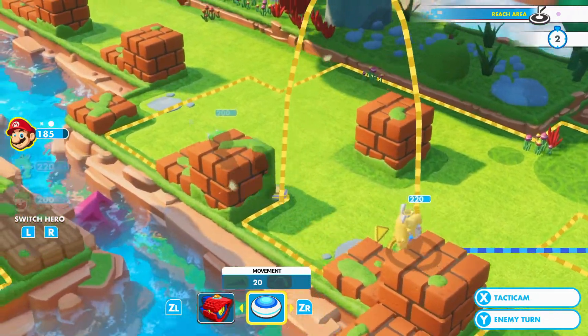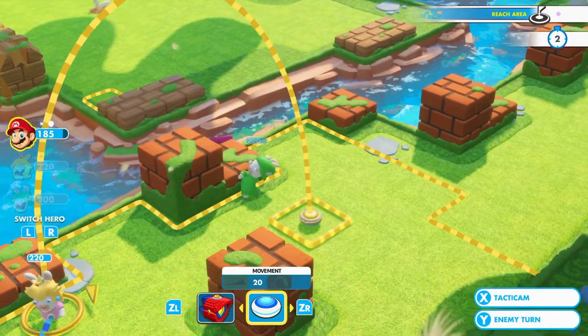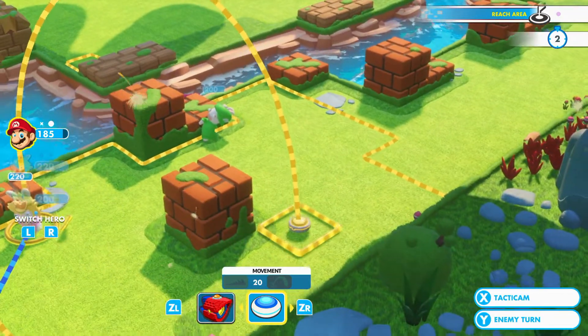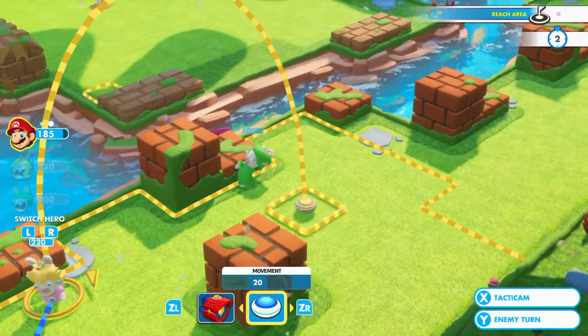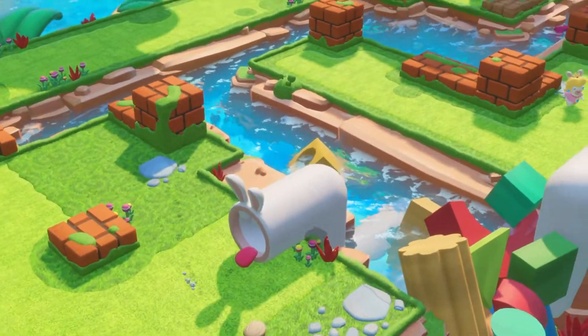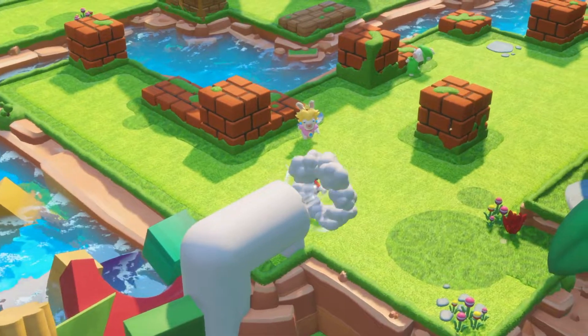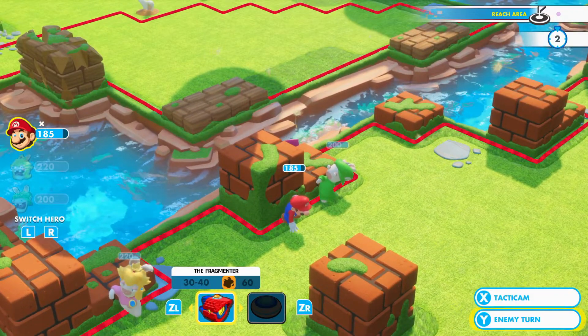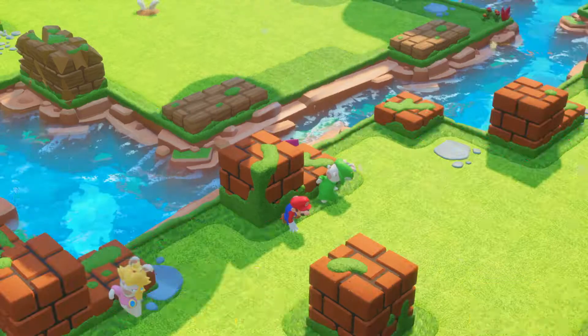Where can we put Mario? I don't want to be too aggressive, because those enemies will get a turn right away. We can just put him into the 100% cover — there's not going to be anything to shoot at, sadly. So let's pass on to the enemies.